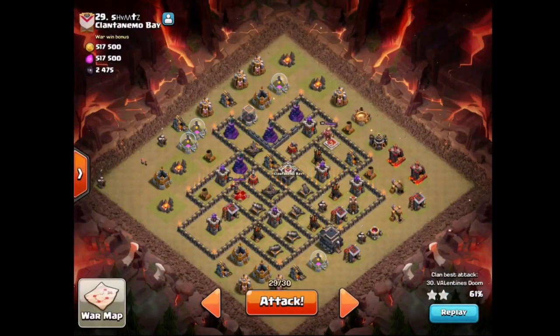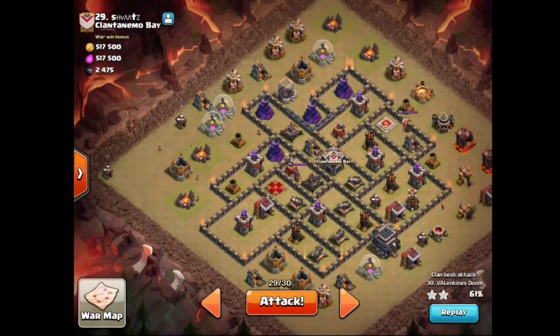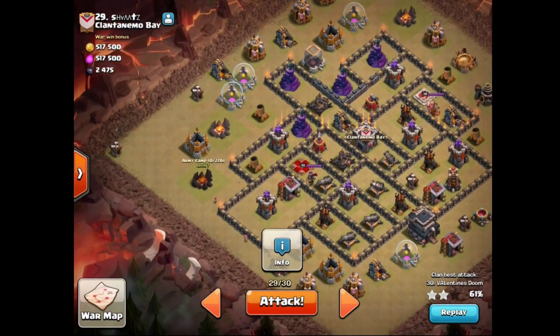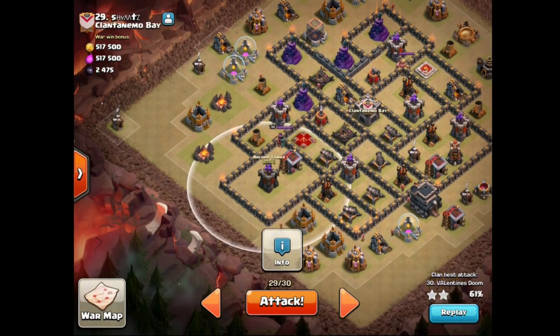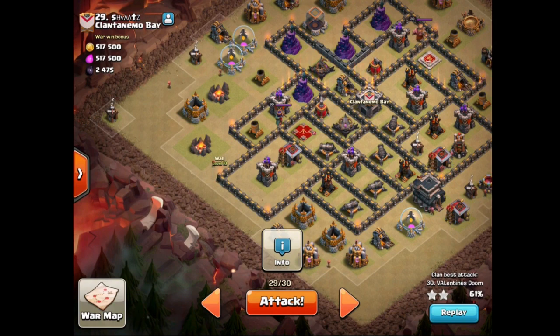We are going to be hitting number 29. This base has been hit before with a strange dragon attack, but we are not going to do that. We are going to queen walk this base, starting the queen right here on this army camp. Placement is going to be crucial — probably right at 8 o'clock, parallel to this army camp, so she definitely takes out the archer tower. I definitely want that archer tower out of the way so it does not target my healers later.